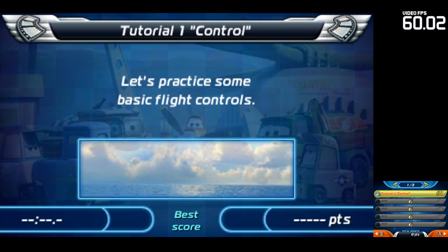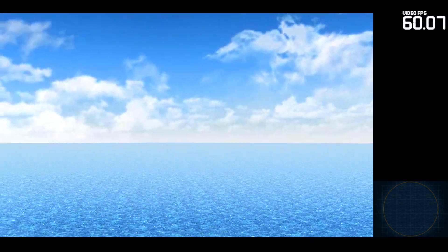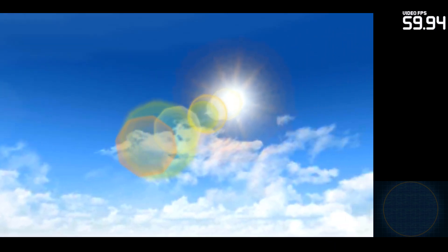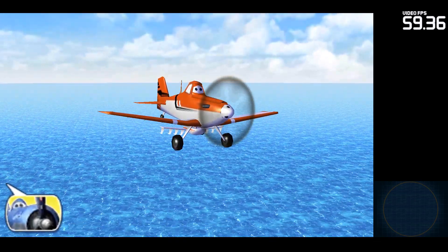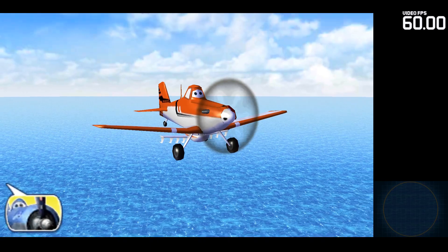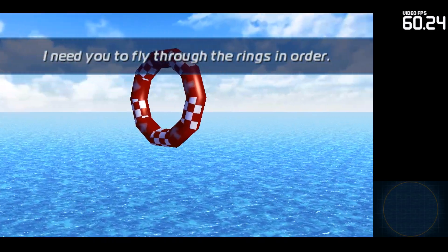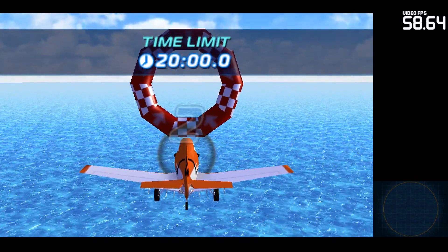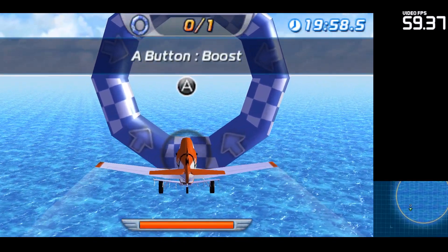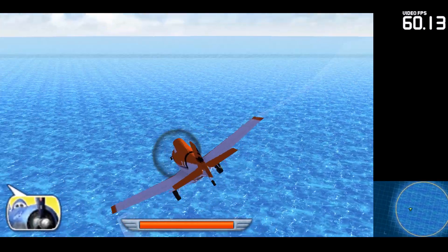Let's practice some basic flight controls. Okay, kid. Time to start basic flight training. Fly through the ring ahead of you in three seconds, and make sure to use your boost. The rings you're looking for are blue, and you've got to go through them in order. Boosting too long will make you overheat, so watch your boost gauge.